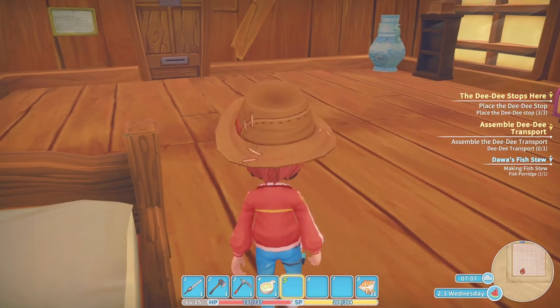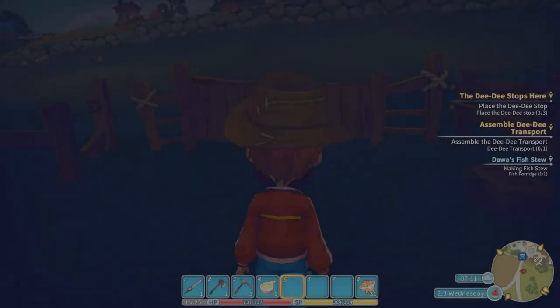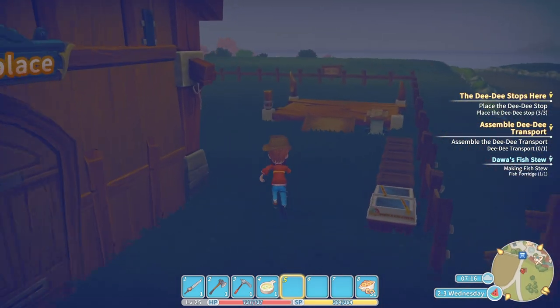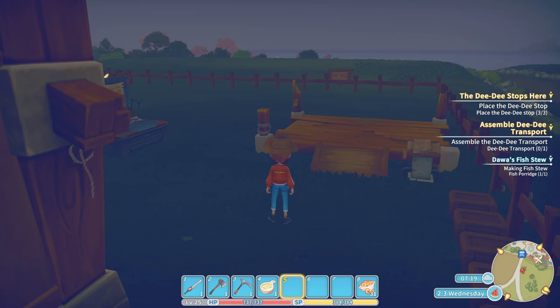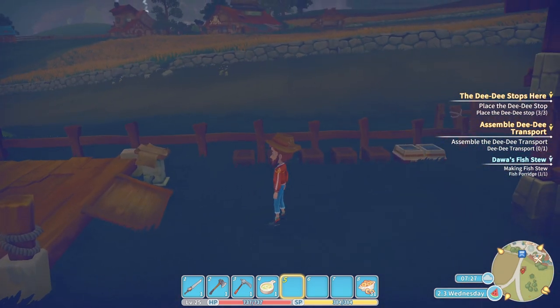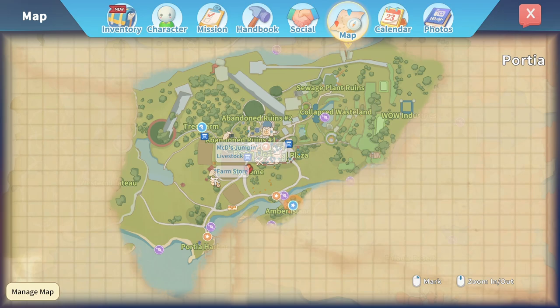Welcome back to my time in Portia and we're busy with the DD stop mission. We've actually built two DDs so far and placed three DD stops. In the last mission there was a mission sitting here by MACDs and it's not there anymore.